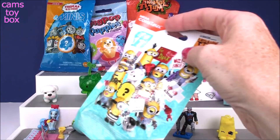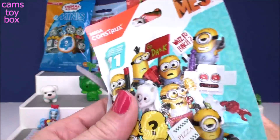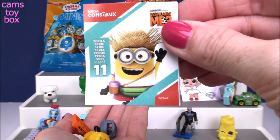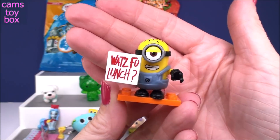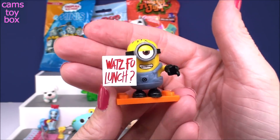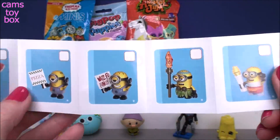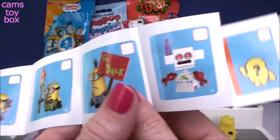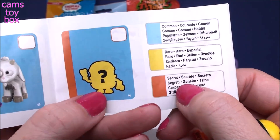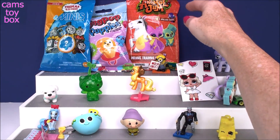Up here we have Mega Construx from Despicable Me 3, series 11 — holy moly, they have a lot of these blind bags out there. Let's see what we get — there's a mystery one too. Here are all the pieces with a collector's guide. Check out the one we have — I absolutely love this guy, his sign says 'what's for lunch?' That is a very popular question around my house. He is a common minion for this collection. Down here at the back it has the rare one which is our Unigot, and then the secret mystery one which looks like a minion. His sign fell down — 'what's for lunch?' — it makes me laugh.